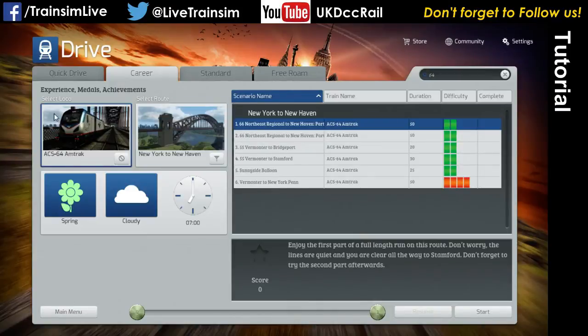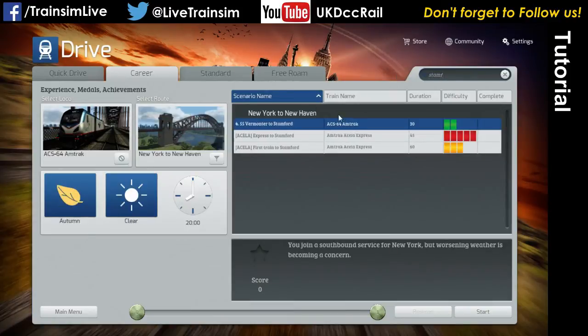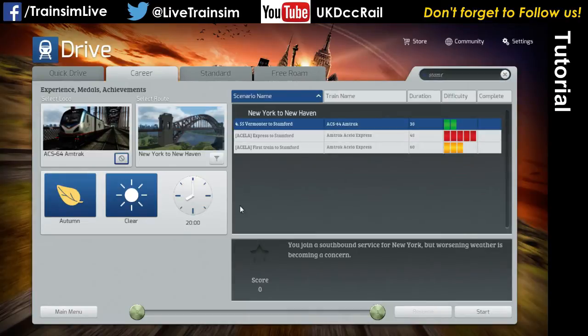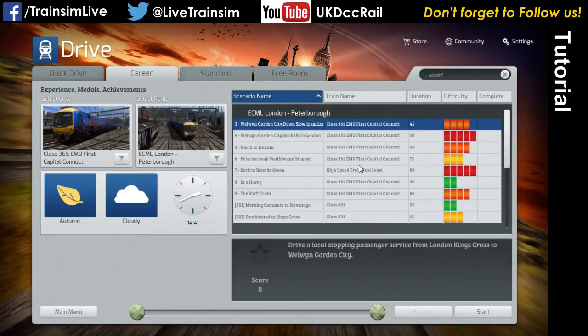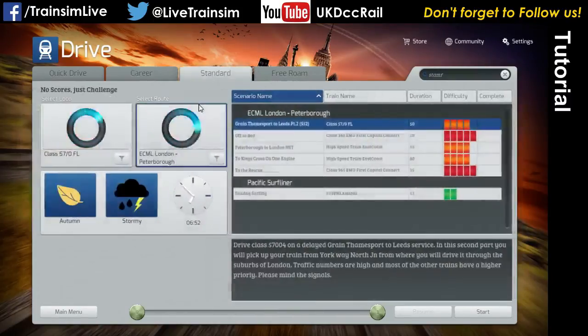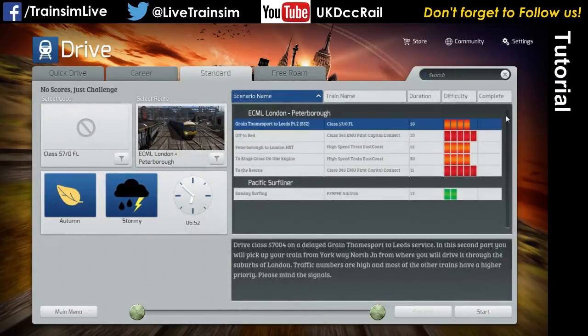If I click on the ACS64, we're only seeing scenarios for the ACS64. This tells me we are now filtered on the ACS64 and not on the route, so it'll show any scenario on any route that contains the ACS64 — which in my case is just New York to New Haven. If we want to unfilter, we're back in this screen and I can filter down again. Here we're back to searching scenario names — so I can type 'Vermonta' to show those ones, or change it to 'Stanford'. Now if I click that button it will undo the filter and we're back to showing everything. Remember, as you move between these tabs, the search is not being cleared, so make sure you clear it — otherwise it gets quite confusing.